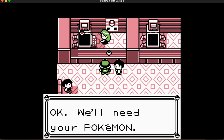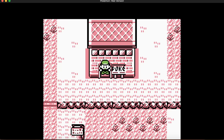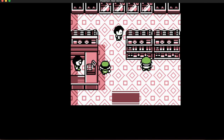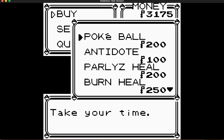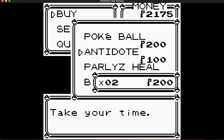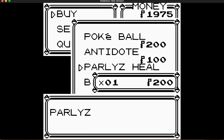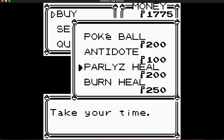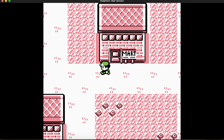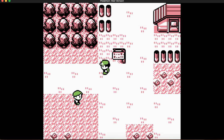I really want to get this part out by Monday. Let's see what we can buy at the Mart now that we've delivered the parcel. No potions... I guess I'll buy a few Pokeballs, an antidote or two, a paralyze heal. You don't need Burn Heal this early — nothing has fire-type moves this early.